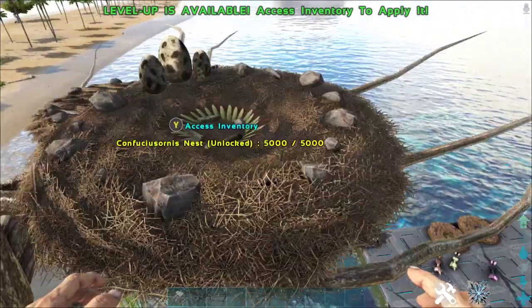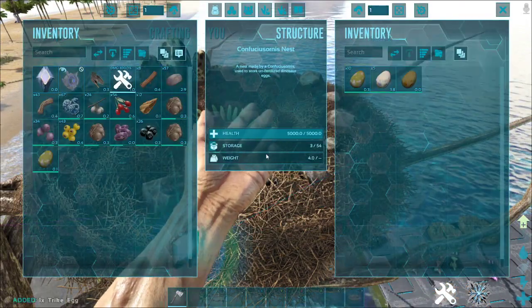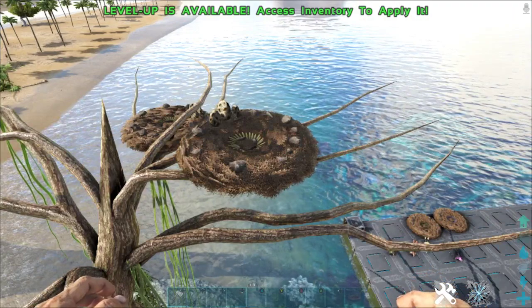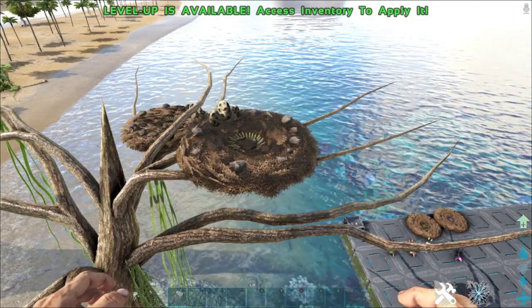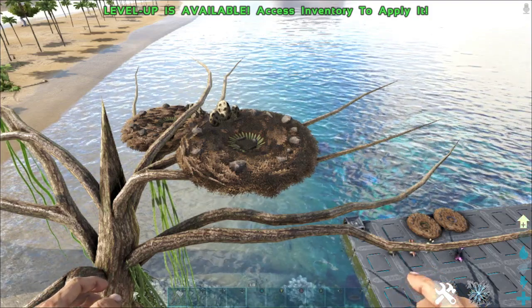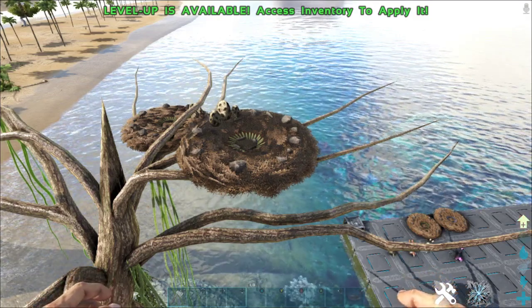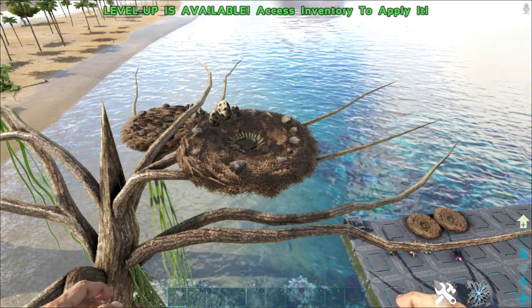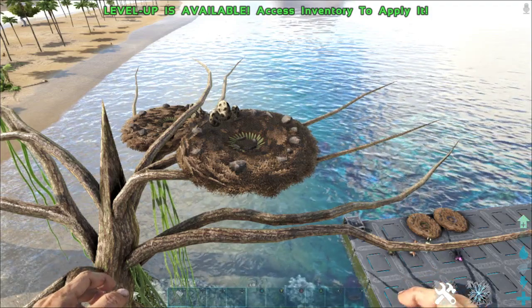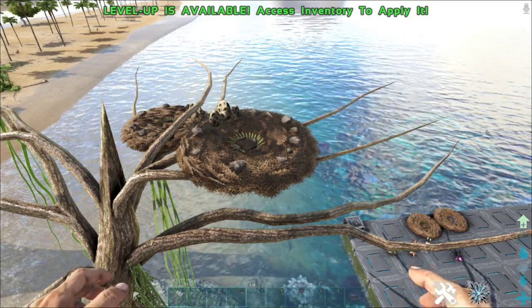In the wild, these nests will naturally generate eggs over time. These are really useful, especially early game when you want to make kibble to make taming a creature easier. You can go access these nests, and from what I've noticed they will collect eggs from wild creatures around them - even modded creatures that lay eggs - so yeah, that is a big thumbs up for me.